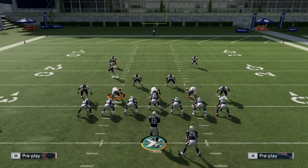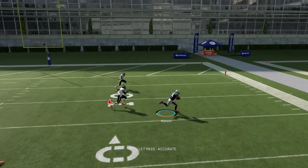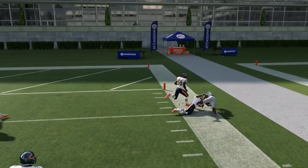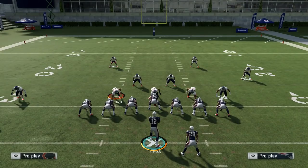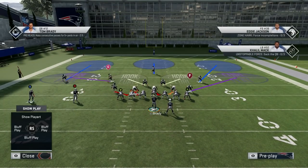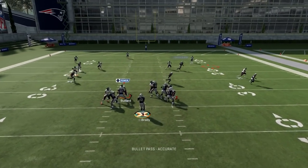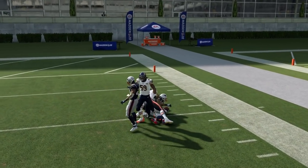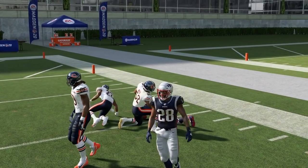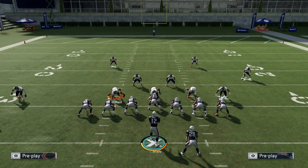We'll look at it versus man first because you need good man beaters this year — man defense is actually pretty good. It doesn't matter if you have a linebacker, a cornerback, or a safety on this tight end; whoever is lined up, he's going to create crazy separation on this break. It is probably the best corner route in the game. It runs at just the perfect angle. A lot of other corner routes are a little steeper and have slower cuts, so they don't do a good job at beating man.